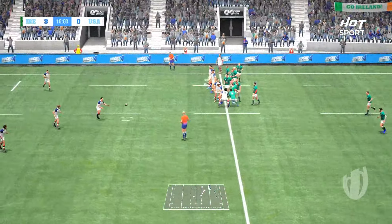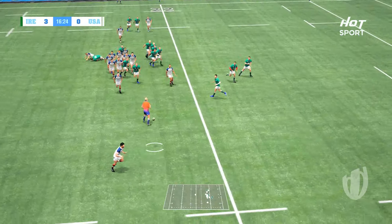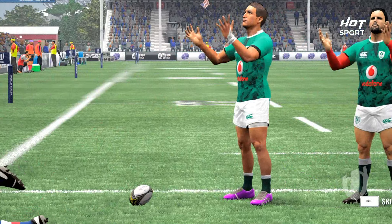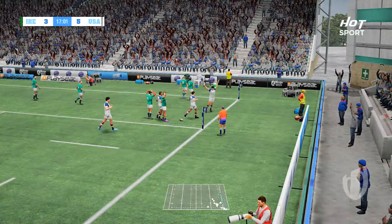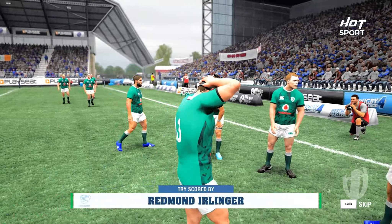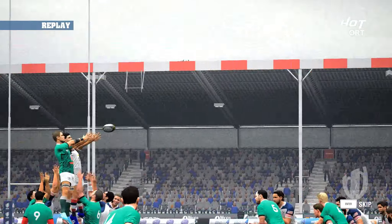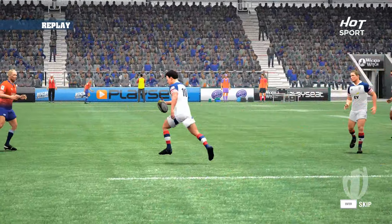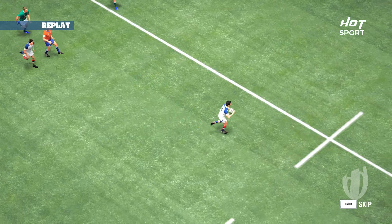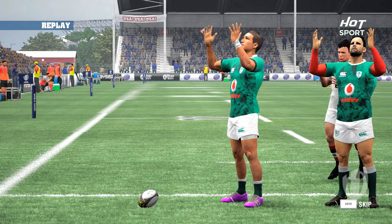McMahon gets it — nice short ball, perfect line out, using the line on the outside. They move the ball really well, and it's Erlinger in the corner — try time USA! What a try, worked it from the line out. A beautifully timed run, played through the hands really well.